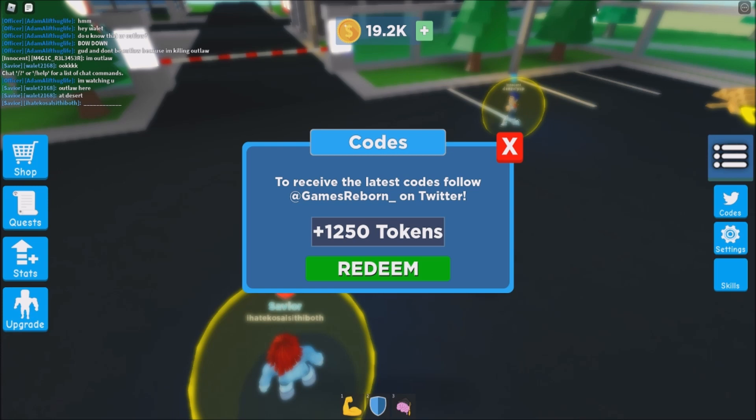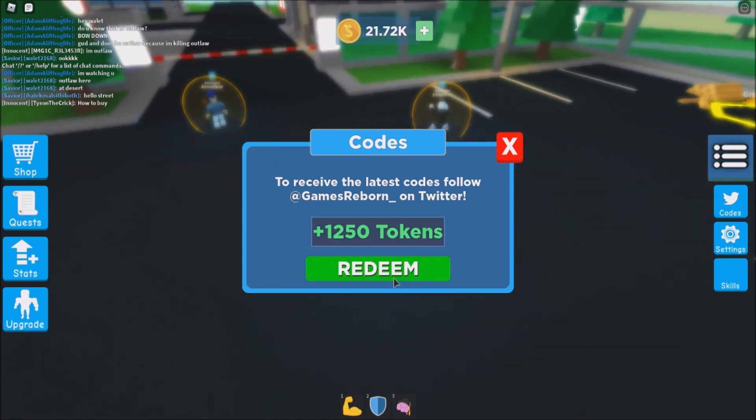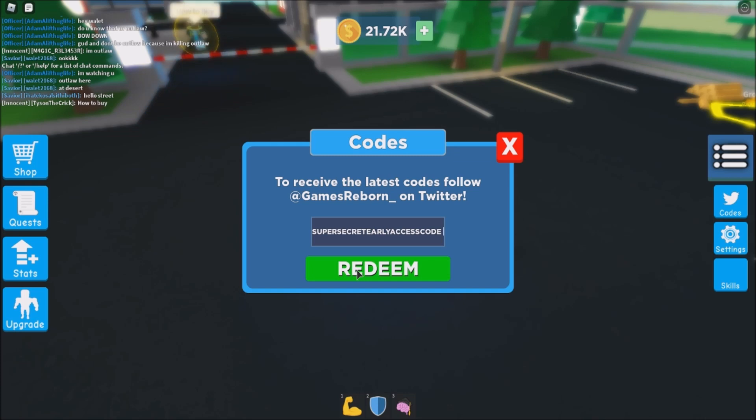And for the next code just type '750 likes tokens', then click redeem — okay, 1,250 tokens. For the next code just type 'twitter tokens' — we got another same amount of tokens. And for the next code just type 'super secret early access code', then click redeem — we got 1,111 tokens.